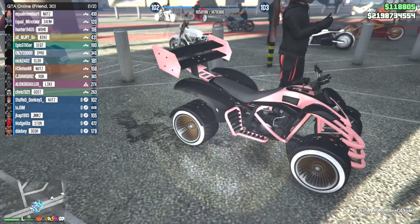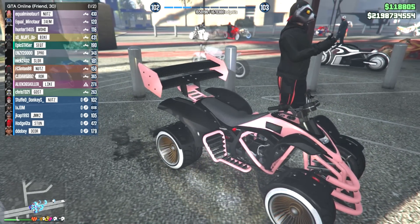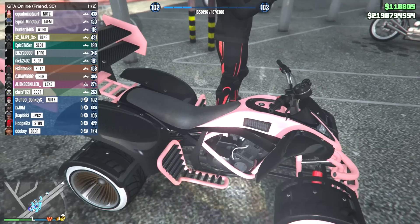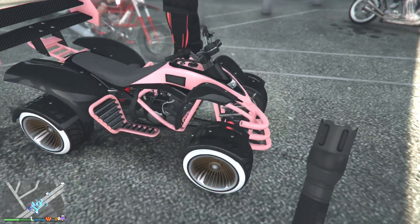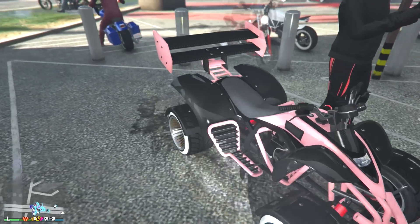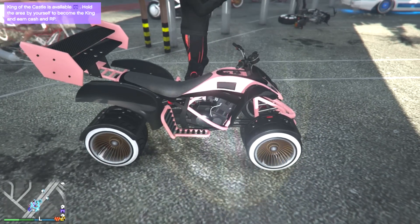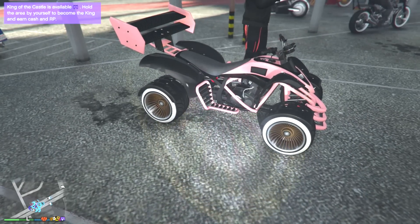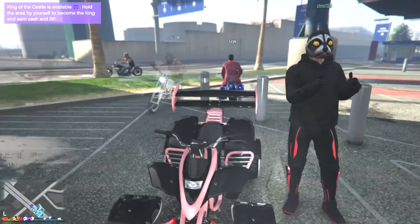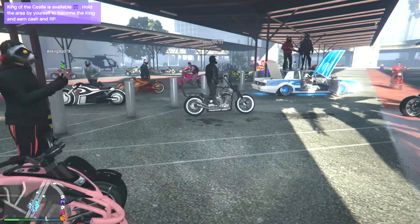Moving to this side, we have one of our only four-wheelers — the Nagasaki. I forget what this one is called. I love what you did here with the black and the pink — black and pink look great together, especially with that hint of white pearlescent in there. But then you ruined it with the tires — why is there brown on this? I like it overall, but the brown tires really threw me off.